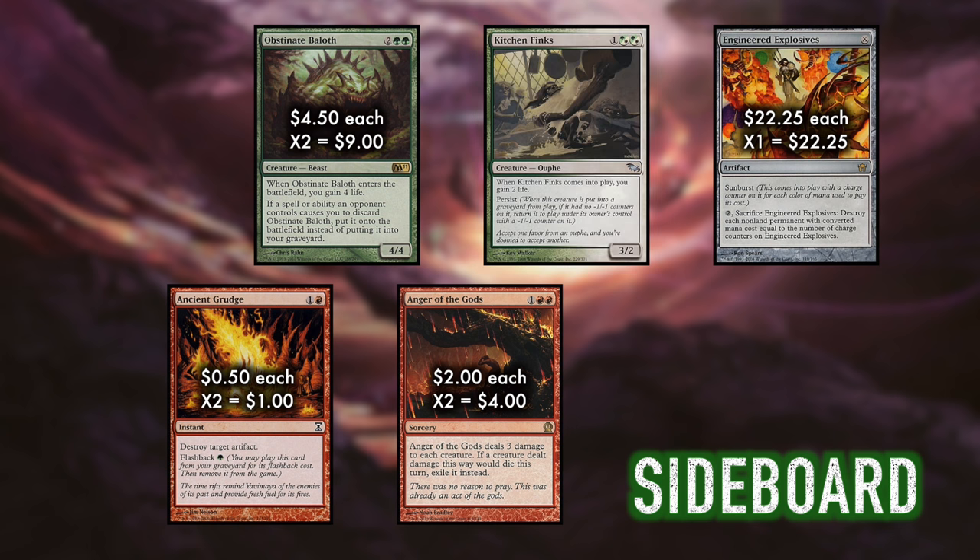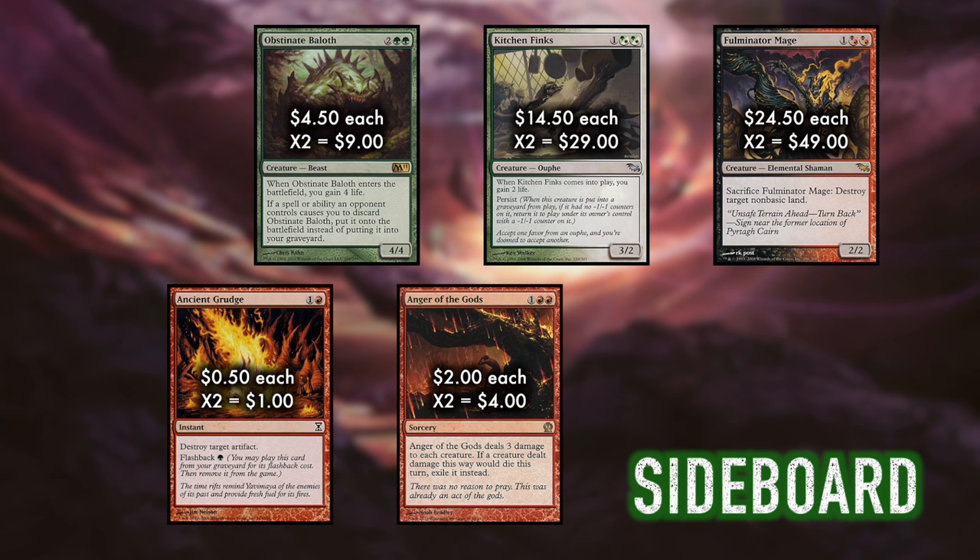Similar to the role of the Obstinate Baloth, Finks are difficult to remove due to persist, and they gain a small amount of life while either attacking or blocking. Most aggro decks will have to two-for-one themselves to get around the Finks. Good against Jeskai Control, Jund mirror matches, Aggro, and Burn. Two Fulminator Mages are here to help us against the only deck that really preys on Jund. Fulminator Mage is great against Tron, as well as any other matchups where your opponent will be using lands for anything other than adding mana to the pool. Being able to loop your mages by recurring them with Kolaghan's Command is also a nice trick, and that will sometimes result in just locking out your opponent by mana-screwing them off a color. Good against three-color grindy decks like Jund and Abzan, anything that uses man-lands, and of course Tron.